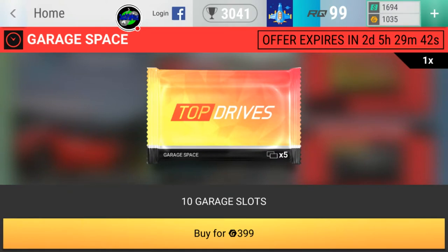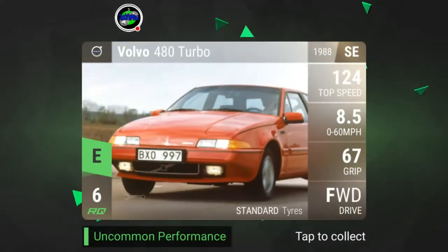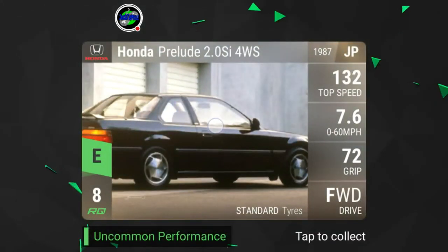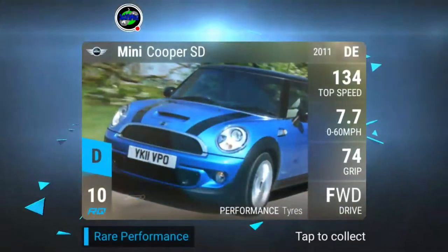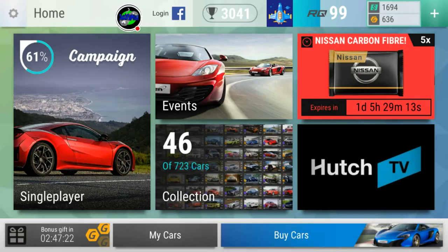So it's $3.99 for 10 garage spaces — let's go ahead and open the pack right now. What makes this special is that I was saving up gold to do a garage purchase with you guys. It costs 750 gold to get 10 slots, so that's what makes this deal very good. $3.99 for 10 slots — normally it's 400 gold for 4 slots.